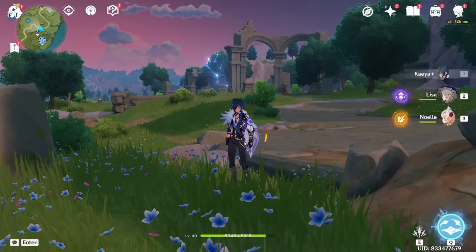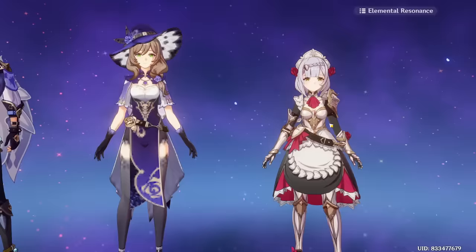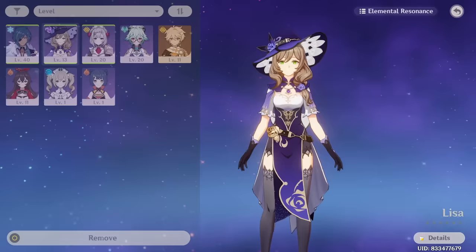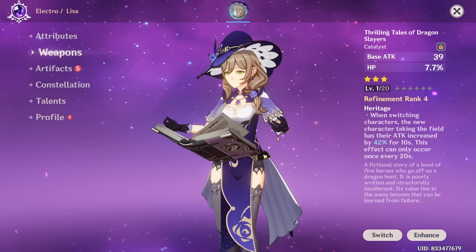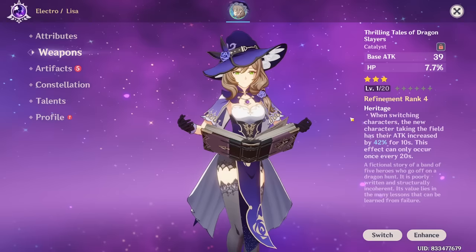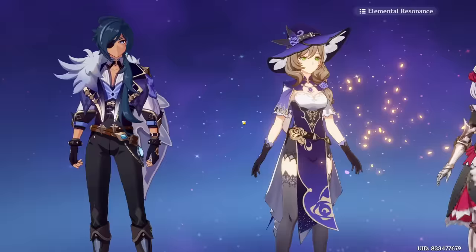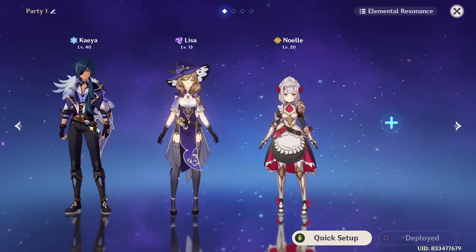We're going to set up our party equipping Kaeya, Lisa, and Noelle. Noelle is used as a defensive option as her elemental skill gives us a shield, which is really nice to absorb some early damage. However, our main focus is going to be on Kaeya and Lisa. Starting with Lisa, we're going to equip the Thrilling Tales of Dragonslayer book. Remember that we got one of these during the earlier wishing session. When you switch to a different character, the new character that takes the field will have their attack increased by a massive amount. So if I switch from Lisa to Kaeya, he will get a huge attack bonus buff and do a lot of damage.